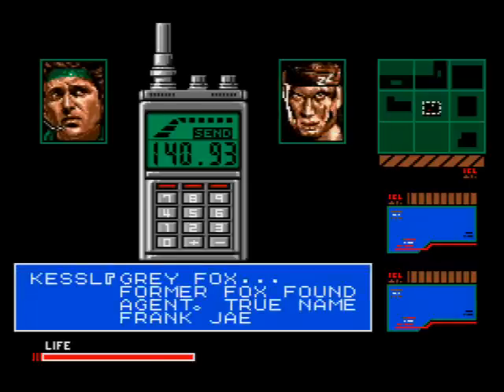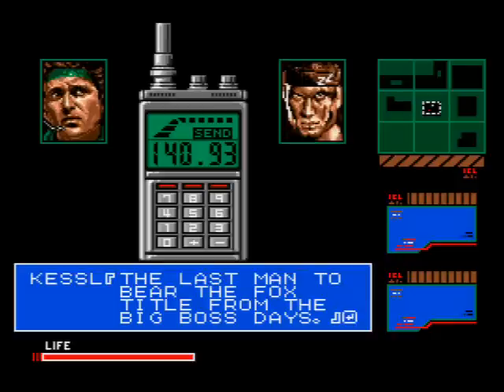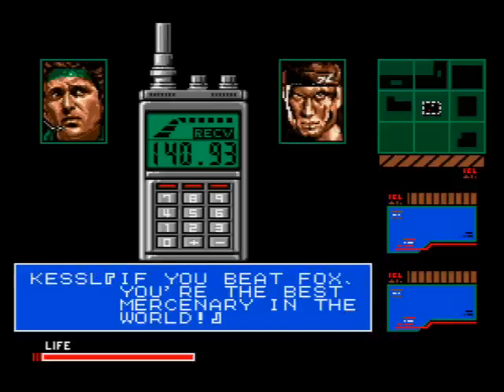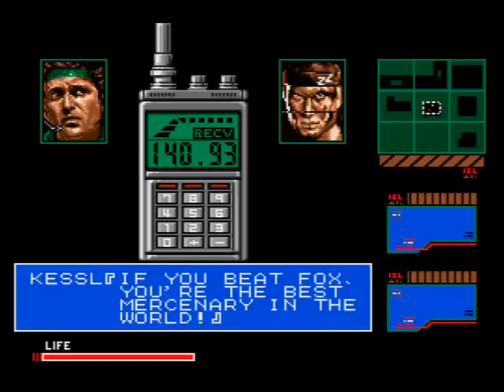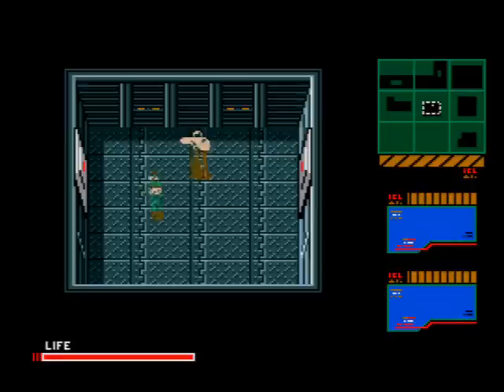Just as the fight begins you'll get a call from Foxhound's mercenary expert George Kessler, who mentions how Gray Fox was an excellent soldier, that his real name is Frank Yeager, and that he was the one dating Natasha back when they were trying to gain citizenship in the States. Interesting how he was the one that did her in. Kessler tells you if you defeat Gray Fox then you're the best mercenary in the world — no pressure.